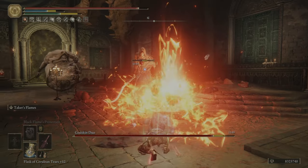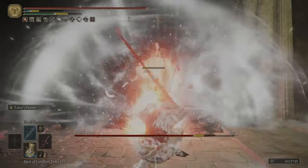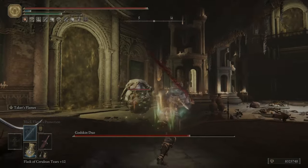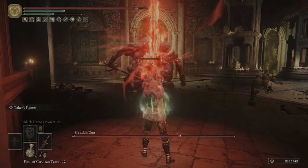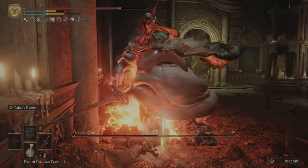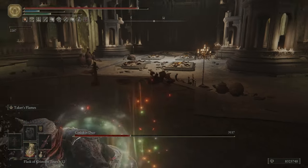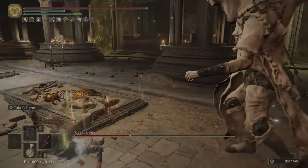Then we have the Erdtree Seal — it is the best seal for high Faith builds, but we're not really casting any damage spells. You could if you wanted to, so that's why I included it. It also has zero weight, so that's just another bonus. For Talismans, we have Radagon's Sword Seal, Shard of Alexander, Dragon Crest Greatshield Talisman, and Ritual Shield Talisman. If you didn't have Shard of Alexander or Dragon Crest Greatshield Talisman, you can use Ritual Sword Talisman and Warrior Jar Shard for more damage, but with a bit less survivability. Or you can use one of those with Dragon Crest Talisman.